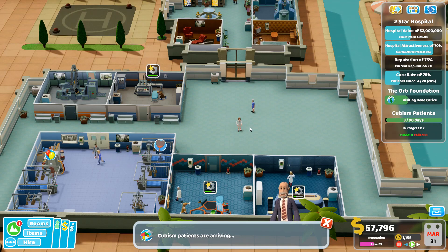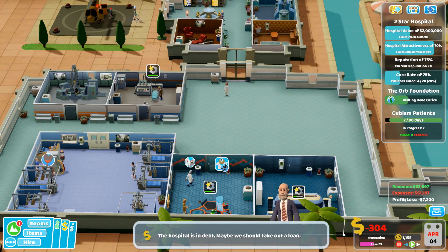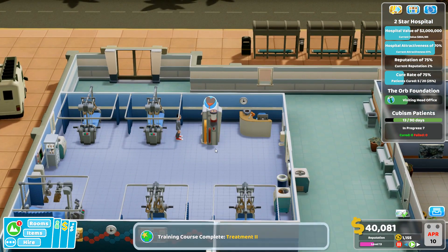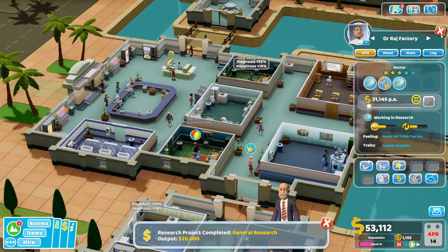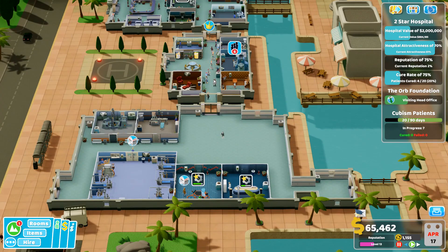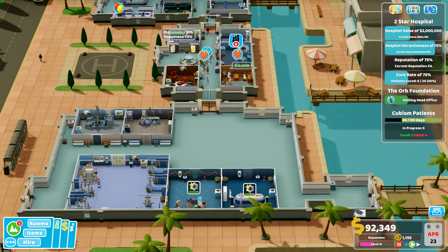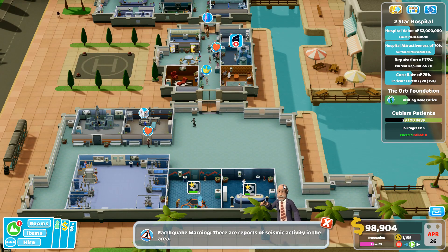Cubism emergency incoming - more money hopefully. Lost a lot of money suddenly - not taking out a loan though, just keep going. Money is coming back up. Someone in the fracture ward needs treating on his own since the other lady is in training. Research complete - another 20 grand. Starting another research project.